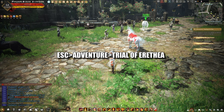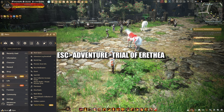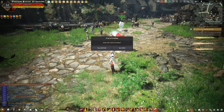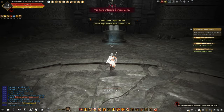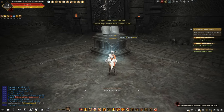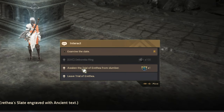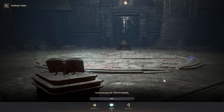To access the dungeon, press Escape, then Adventure, then Trial of Erythea, and you will be teleported into the dungeon. Once inside, all you have to do is talk to the pedestal and click Awaken the Trial of Erythea. It will take the Forgotten Limbo seal from your inventory.